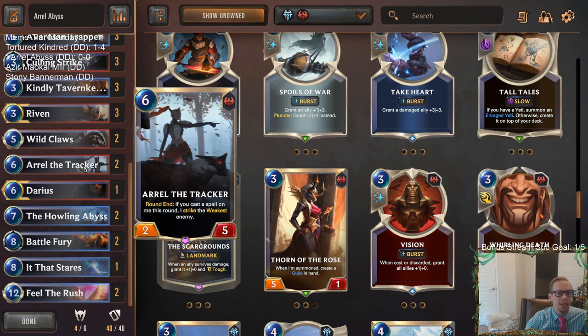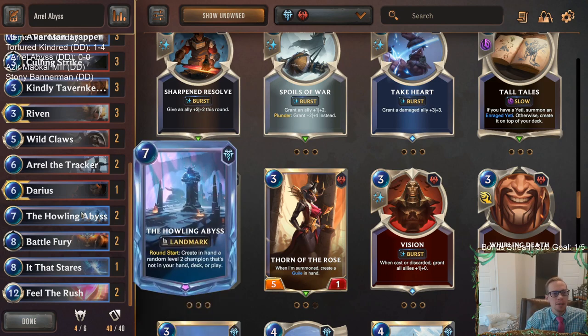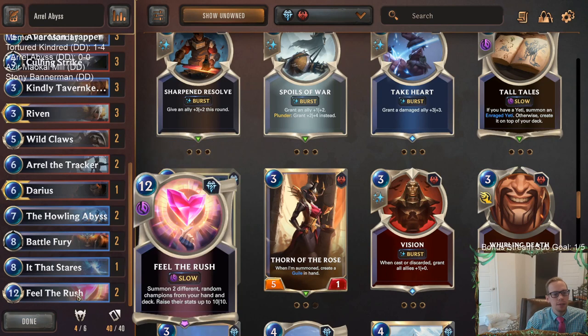Arrow only has two power to start, so if he's striking the weakest enemy, sometimes that enemy is a little bigger than two. So what if we give Arrow a lot more power? We can make Arrow 10 power with Battle Fury — grant an ally plus eight, plus four — that would be pretty crazy. Besides that, we're also playing Howling Abyss, a card I really enjoy. We have the Prismatic Howling Abyss, so every random level two champion we create will be prismatic as well.